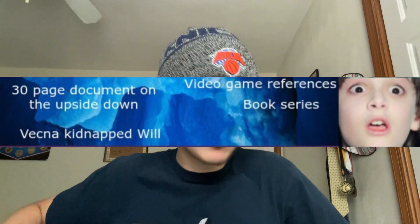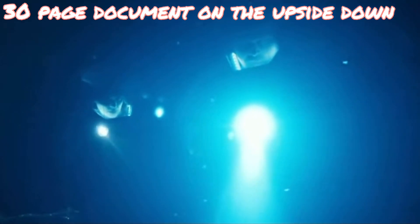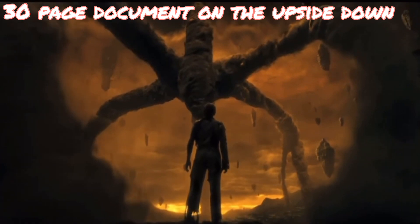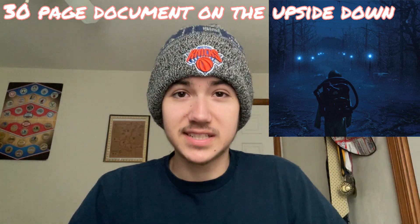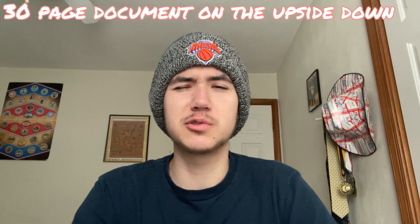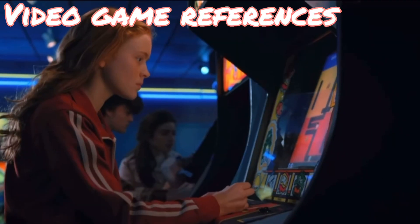We're already halfway through — tier four. The 30-page document on the upside down: on the set of Stranger Things there is a 30-page document written by the Duffer Brothers thoroughly explaining what the upside down is, from its origins to what monsters are there and where they came from. However, they also said they want the upside down to be somewhat unknowable — they want it to be up for discussion. I thought some members of the cast were allowed to read it to better understand it, but I can't find any interview to confirm that.